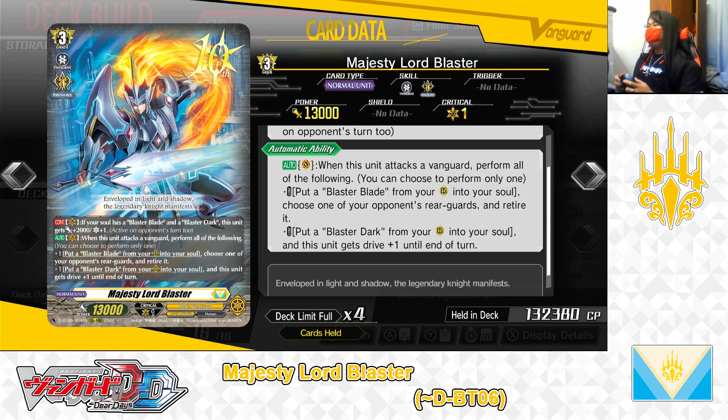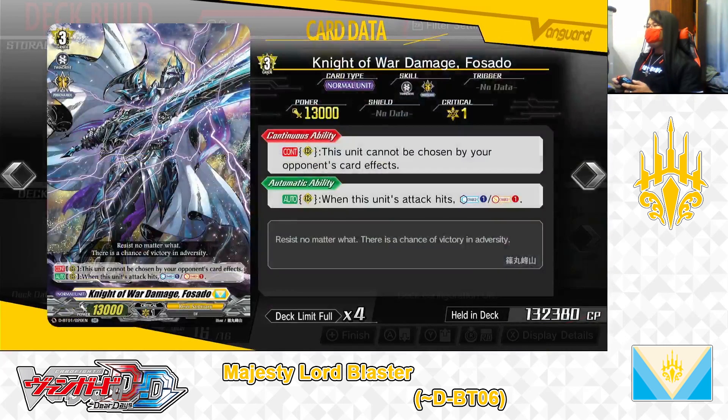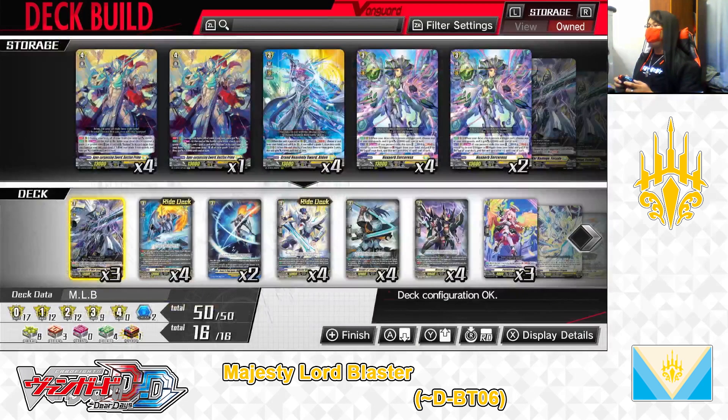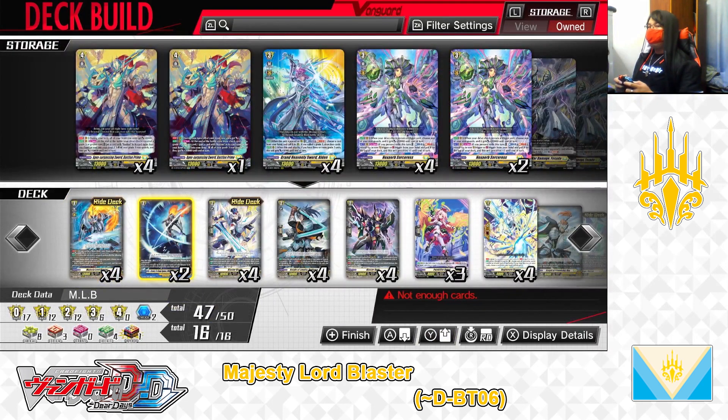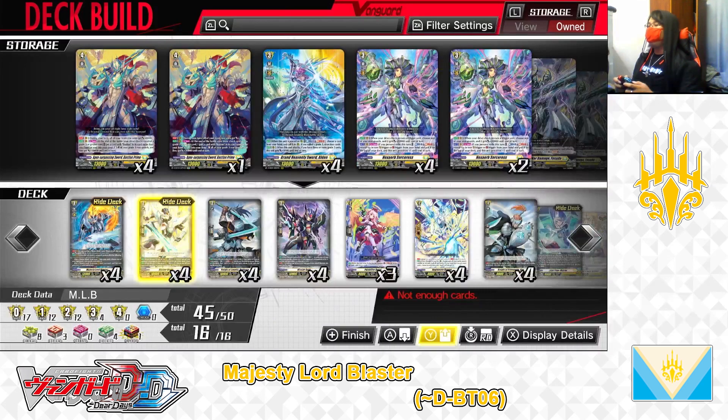The grade 3 Majesty Lord Blaster — we have 1 in the right deck and 4 total in the main deck, leaving it that way. Next up, the grade 3 Knight of War Damage, Fasado — not playing this card anymore, taking it out. Then the grade 3 normal order, Bravery to Stand Against, Will to Pierce Through — not playing this card anymore, taking it out. That just about covers the deck's grade 3 lineup.